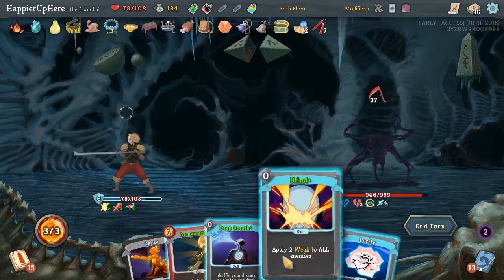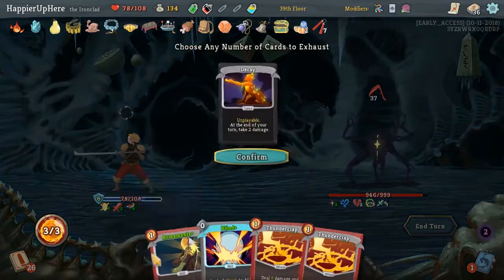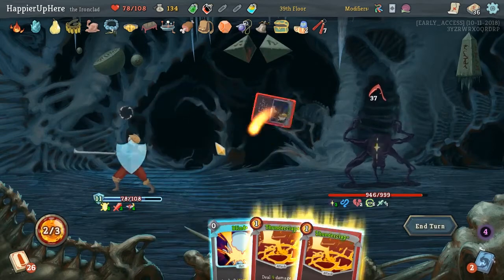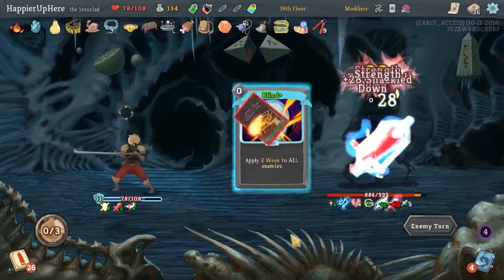Let's see what we draw first. We can Purity the Decay out. And then Armaments, Thunderclap, Thunderclap, Blind.